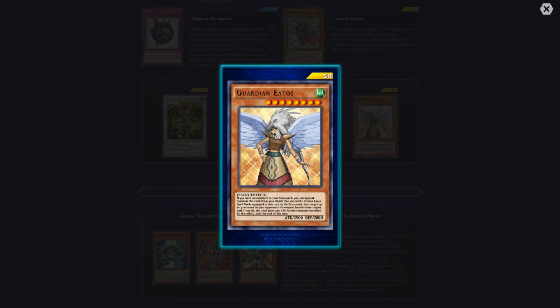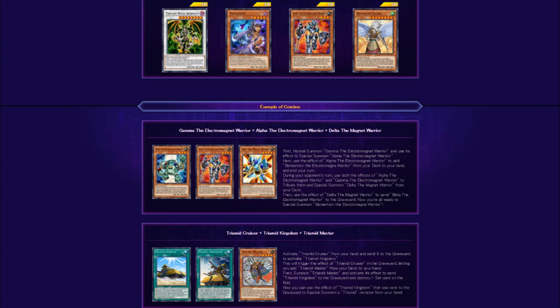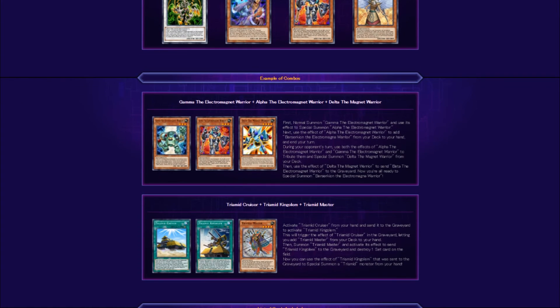Now for some example combos. For Magnet Warriors: use Gamma the Electromagnet Warrior plus Alpha the Electromagnet Warrior and Delta the Magnet Warrior. First summon Gamma, use the effect to special summon Alpha, then use Alpha's effect to add Berserkion from your deck to your hand. End your turn. During your opponent's turn, use both effects of Alpha and Gamma to tribute them and special summon Delta the Magnet Warrior from your deck. Then use Delta's effect to send Beta to the graveyard — now you're ready to special summon Berserkion the Electromagnet Warrior.